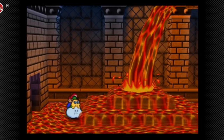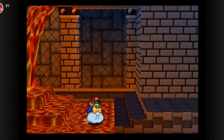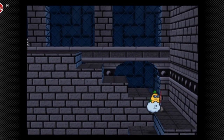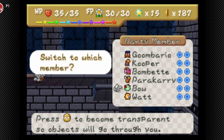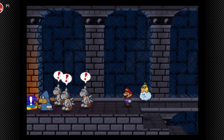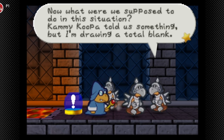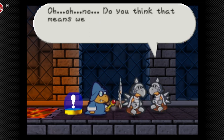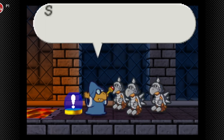We have to get across this lava pit. I'm gonna switch party members — I'll stick with Lakilester. We have to fight these three Koopa Troopas and a Magikoopa. That switch is what gets rid of the lava, so we can also claim the badge once we hit the switch. Remember that badge we couldn't get earlier? Yeah, that's what it's for.